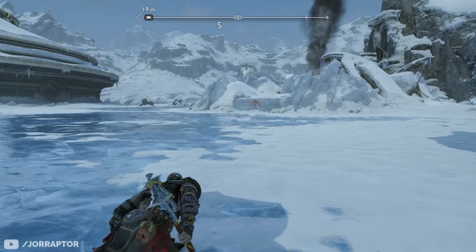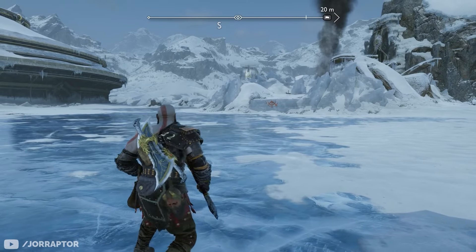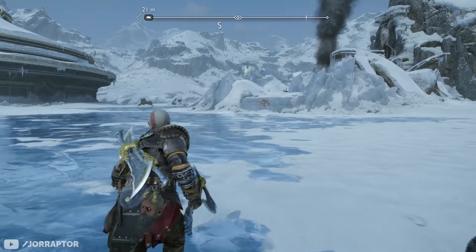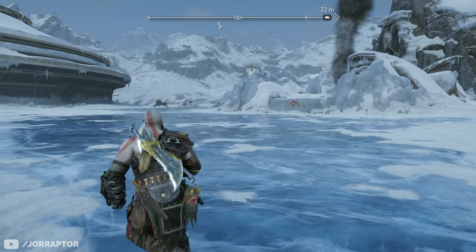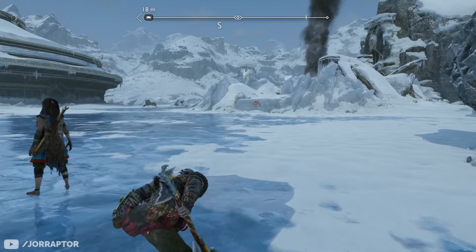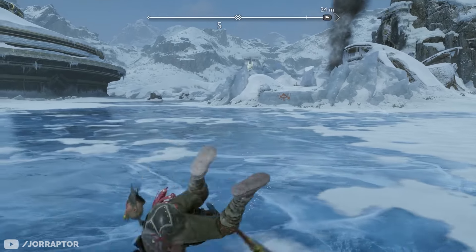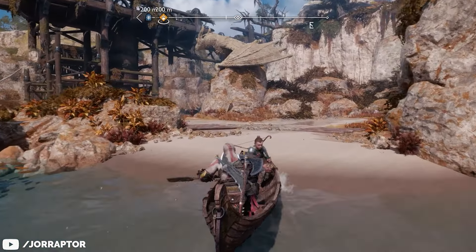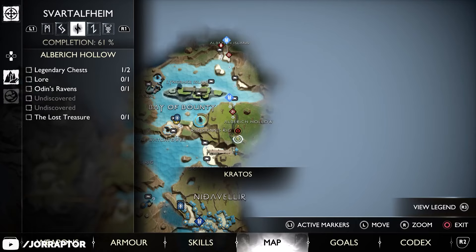The Emblem of Illusion really makes a difference compared to the basic dodge, which you perform by tapping X once. As you can see, it is much faster and covers much more distance with the enchantment equipped — and the same goes for your dodge rolls performed by double tapping the dodge button. You get this enchantment from defeating a grim boss known as Ormstunga, encountered as part of the Lost Treasure favor in Svartalfheim. You find it on the map and can only access it after completing the second main quest in that realm.